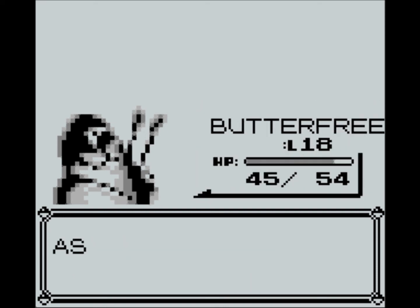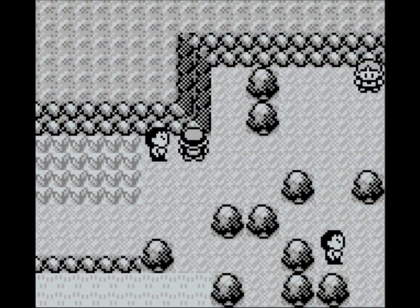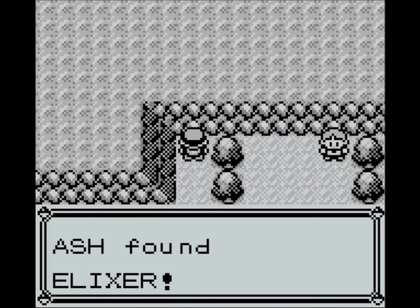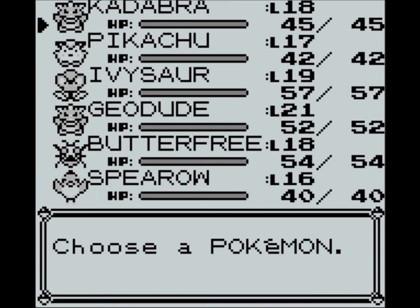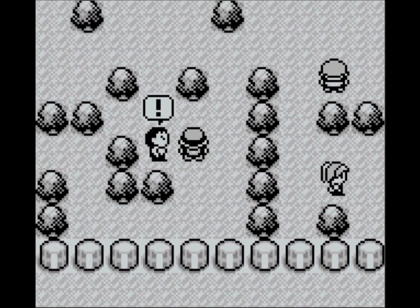We've beaten him and got another level. Now what we want to do is go here and hit A to find a hidden Elixir — so that's good. I'm going to go back and heal, and then I'll come back to take on the next hiker. In the meantime I've gotten Abra up to level 18. Once you hit level 16 he evolves into Kadabra.